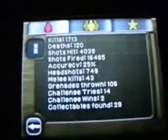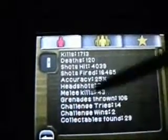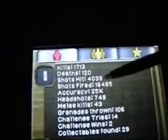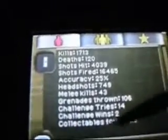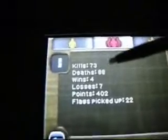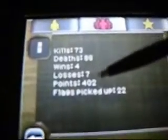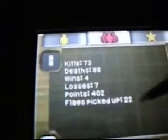You have statistics, which covers three things. First, it covers all of your single-player statistics — all the kills you've gotten, how many times you've died, how many shots have hit, how many you've fired, your accuracy, headshots, melee kills, grenade kills, how many collectibles you've found, and so on. The second option is all of your multiplayer statistics, and this goes for both local multiplayer and online — how many kills you've gotten, how many times you've died, how many individual rounds you've won and lost, how many points you've gotten in capture the flag and hunter-prey modes, and how many flags you've picked up.